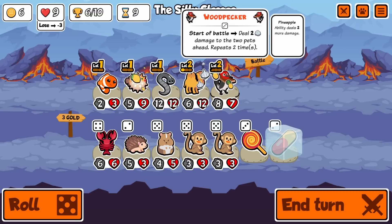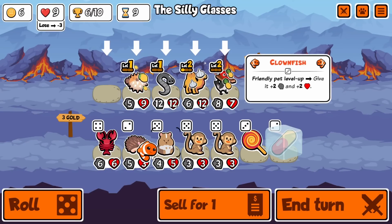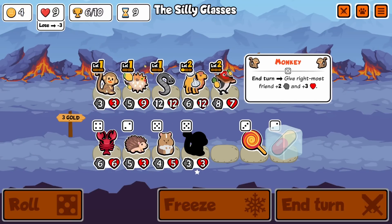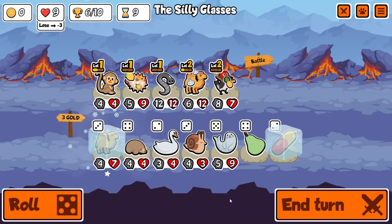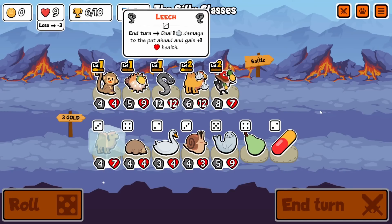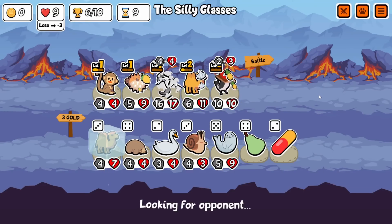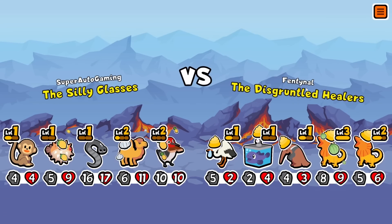Blowfish is doing basically nothing for us right now, but we see two Monkeys. Those two Monkeys can actually do quite a bit of work for us. Even getting a level 2 would be really nice. Oh, we definitely have to go for a level 3 Camel as well, so we can at least get a few buffs on our Woodpecker. That's what we're really trying to do. It's really, really nice that we still have 9 Hearts with this build.